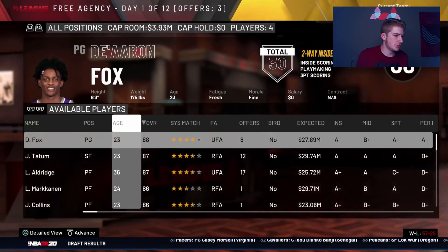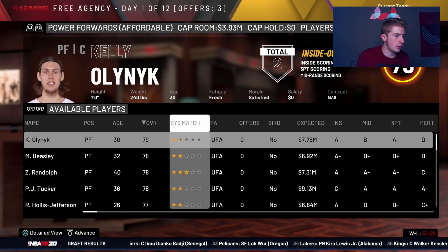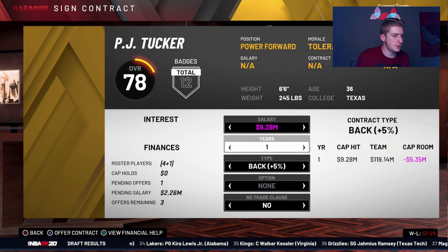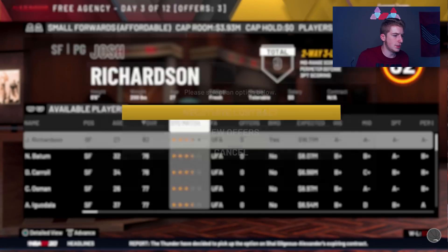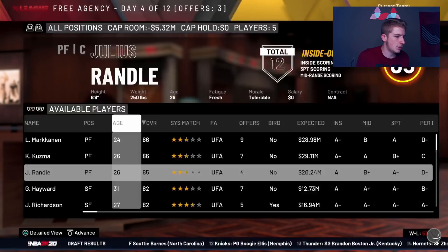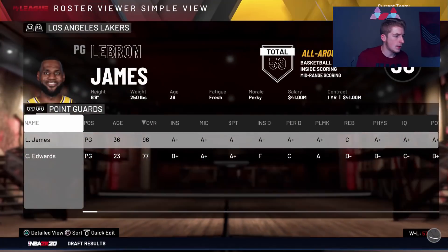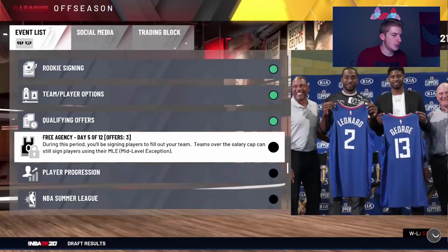I have bird rights on Caruso though. We lost Kuzma, so we basically don't have any forwards. Going to the forward section — we can bring back Josh Richardson, and he has no offers yet. For power forwards, PJ Tucker is literally our best option. Let me offer PJ Tucker a one-year deal. Kuzma has a bunch of other offers now and I can't get him back. But we did get Bradley Beal, so hopefully that's all right.